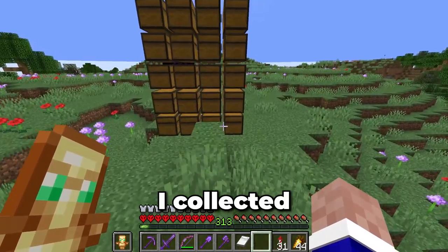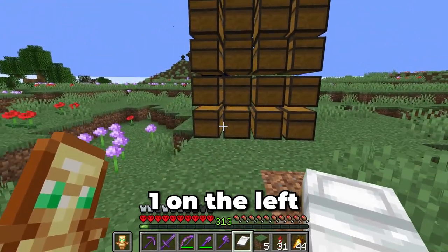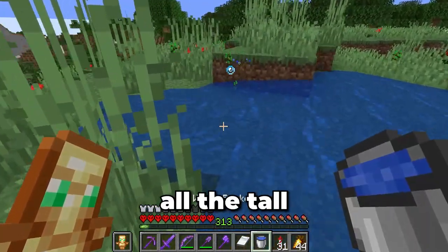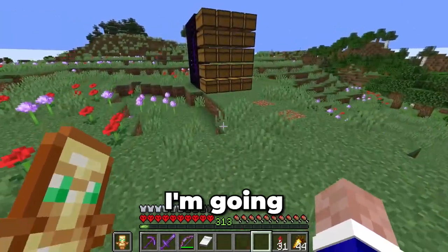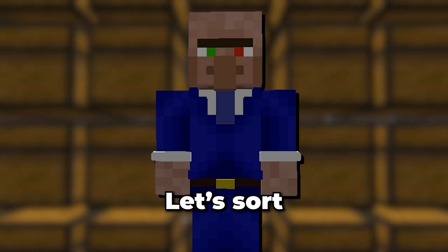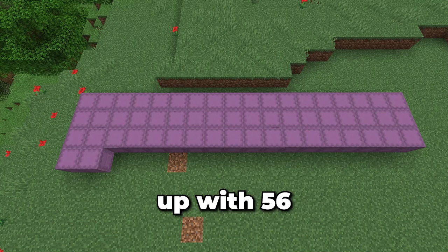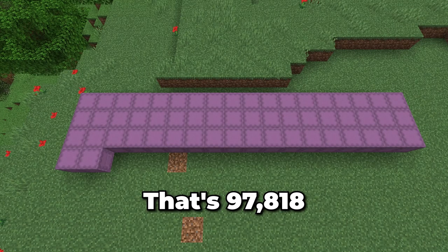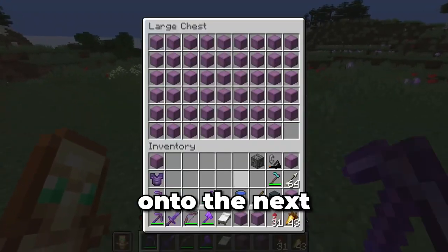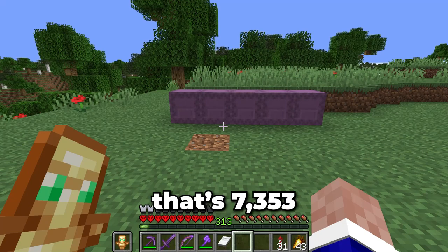Now let's deal with all these ores. The ores I collected from the final perimeter are stored in these chests — that's a lot of shulkers. Currently I have everything sorted based on what perimeter they came from, starting with perimeter 1 on the left and ending with perimeter 4 on the right. I'm going to start by taking each ore type out one at a time. First, I'm going to focus on the coal ore. I ended up with 56 shulker boxes worth of coal ore — that's 97,818 ore. I'm setting up a second storage system and will be storing the ores I've counted in there. The next ore is the deepslate variant of coal — I ended up with 5 shulkers, that's 7,353 deepslate coal.